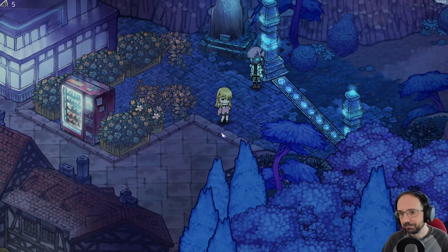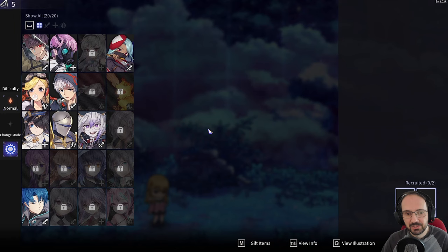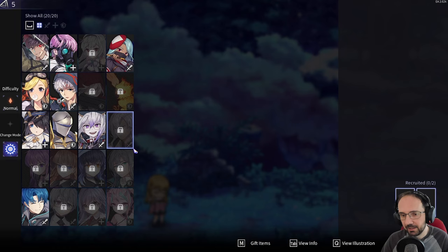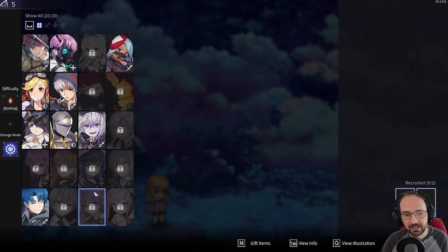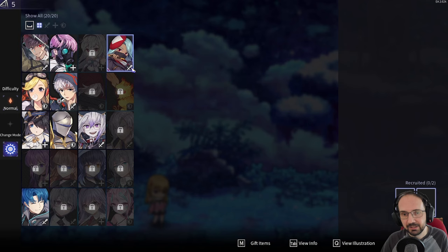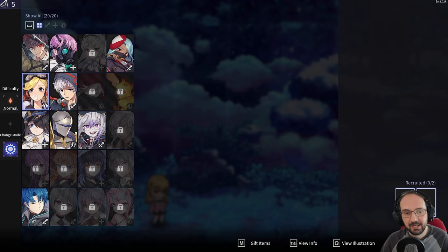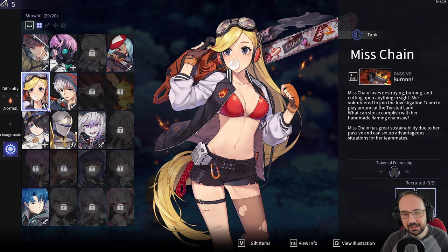To begin a run, we need to pick two characters for our party — we can increase that up to four as we go through. There are many different characters, many starting locked. They have different archetypes: sword icons for DPS, shield for tanks, cross for healers. But they're not rigid classes — Miss Chain is nominally a tank but is actually really good at DPS and healing as well.